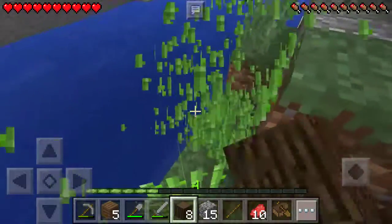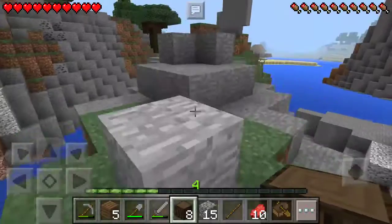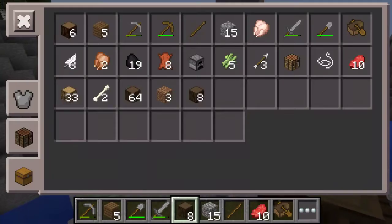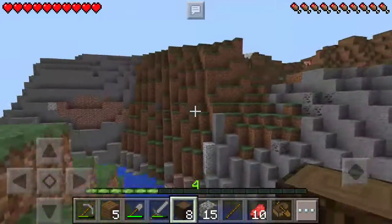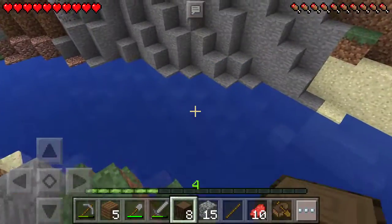I'm gonna harvest the sugar cane. I don't know, maybe it's just me, but the sugar cane looks different. Like, more green, maybe? I'm not exactly sure. It looks different though. There's some coal over there. I'm gonna go snag it real quick.